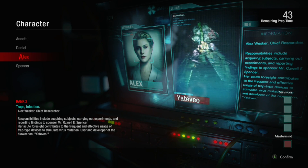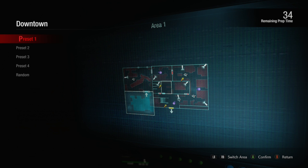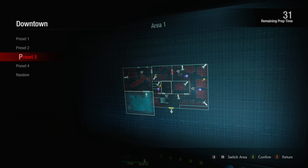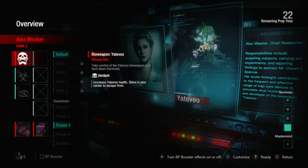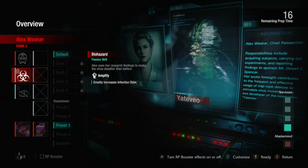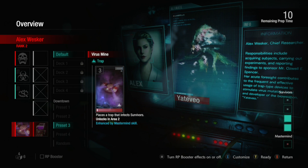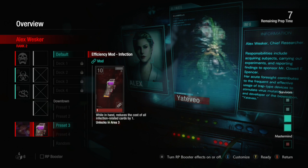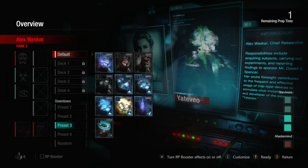Hey guys, so now we're gonna play as Alex Wesker mastermind. I unlocked her after reaching Daniel rank 5. She has different strategies and bioweapon cards too. I'm picking preset 3, and her bioweapon is Jatebio — it's like a big plant. Her passive skill greatly increases infection rate and lowers the cost of traps by one. These are her special cards, available after sections 2 and 3.